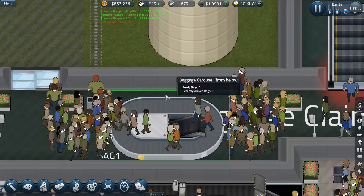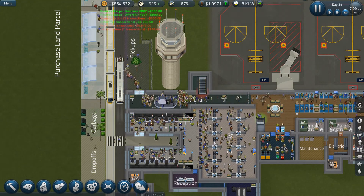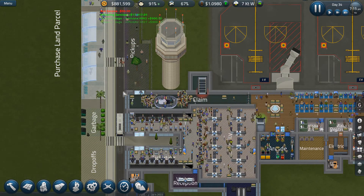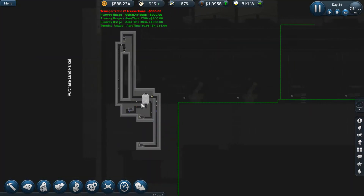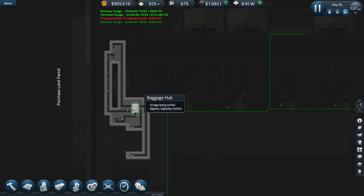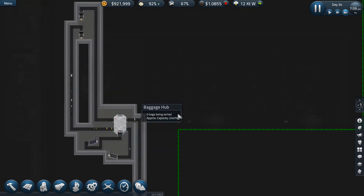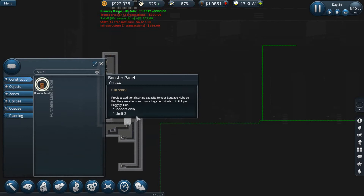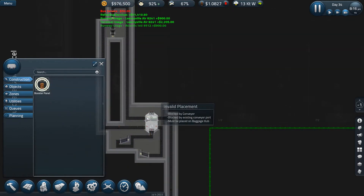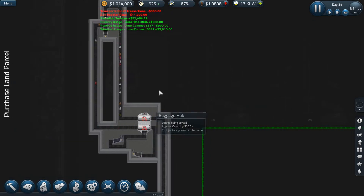I've realised this is probably slightly insufficient now, so we could always add a second one there. The problem is we're using pretty much all the inputs and outputs from this. This other one I think is going to have a second baggage hub, and it'll feed into each other. Oddly, you haven't been fitted with the booster panels, so we're just going to add a couple of them.